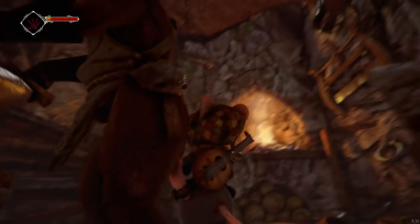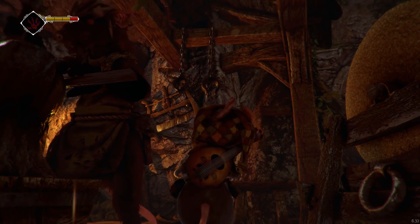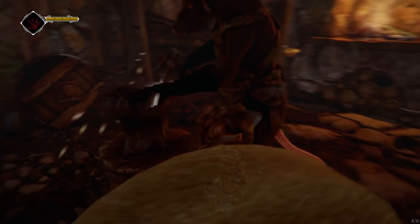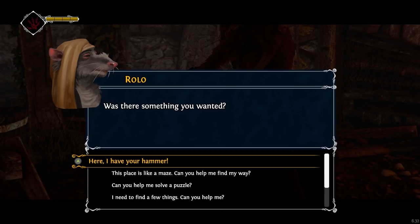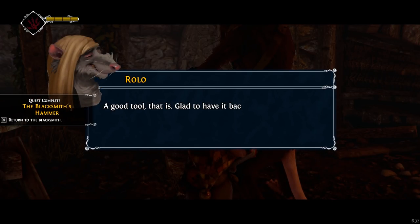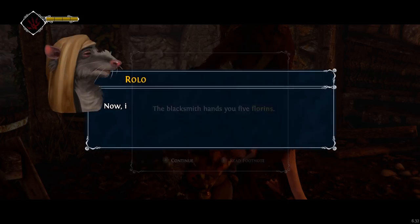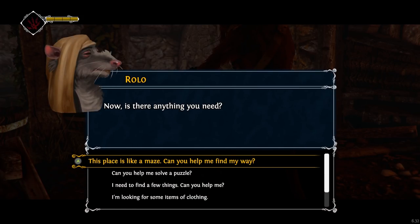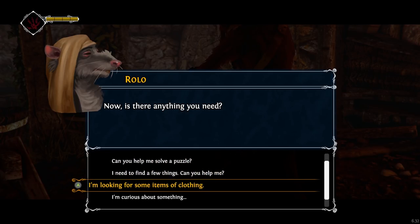So, do you really have wooden teeth? Not sure if I could see it. Here, I have your hammer. So you do. A good tool, that is. Glad to have it back. Here — five florins. Thank you. Now, is there anything you need? Can you help me solve a puzzle? Oh, these strange ring symbols.